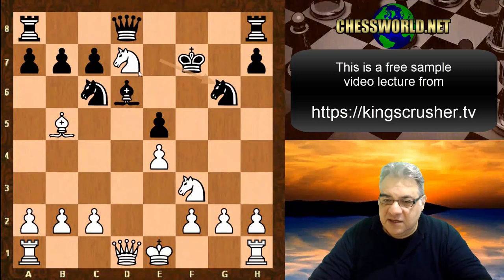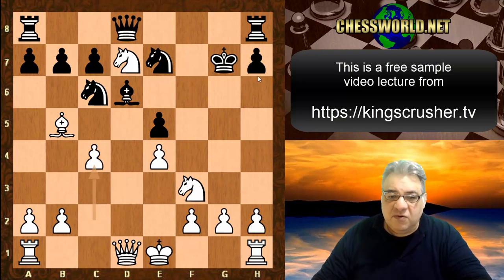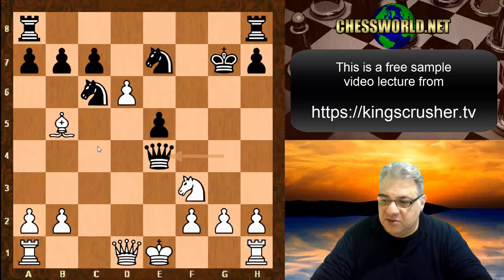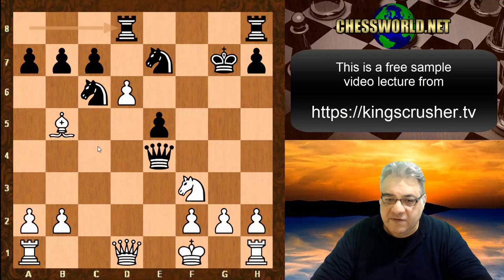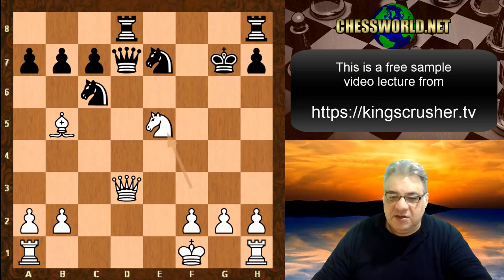After Knight takes d7, Knight g6 makes things worse. Maybe King g7 was the way to go — for example c4, so that on takes there's c5. This position should still be an advantage for White, though not as great as the game continuation. There are complicated tactics but White should have a small edge.